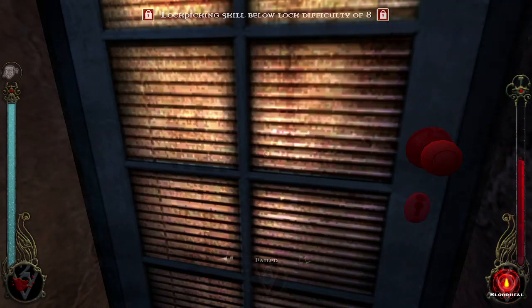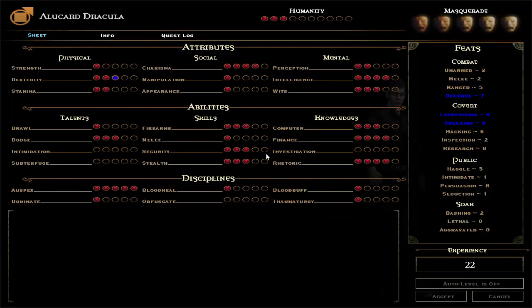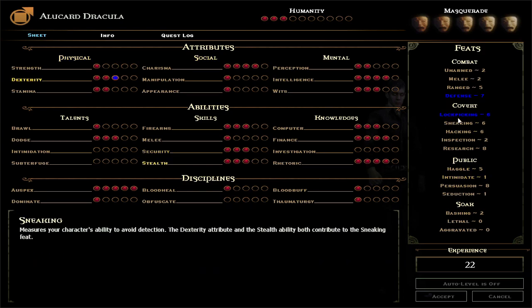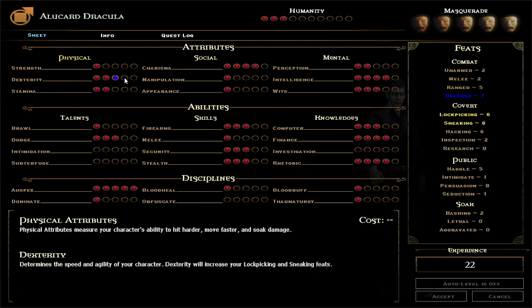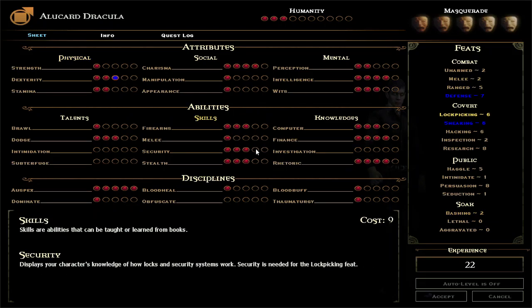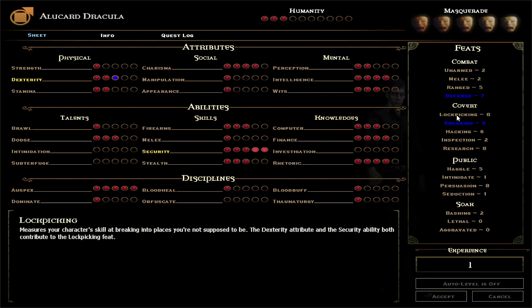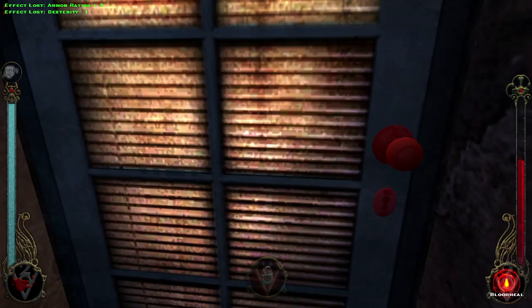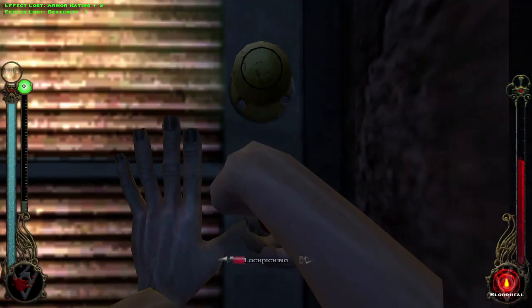Eight. Without the armor giving us the Dexterity penalties, we have six — plus one from blood buff, so we have seven. And we are a Tremere, so I cannot raise my Dexterity anymore. So I'm going to have to put points into... we can actually close security. The best we are going to get is basically nine with blood buff. They take this penalty because of Thaumaturgy, right? To balance.